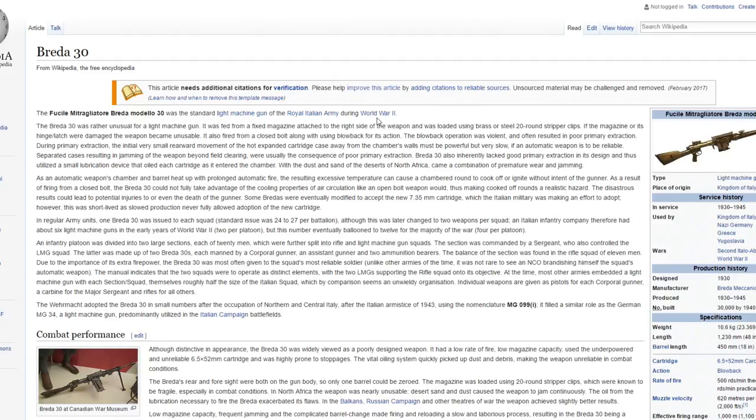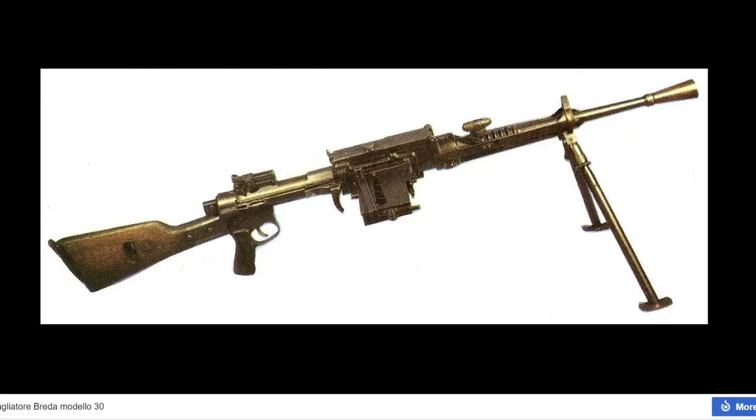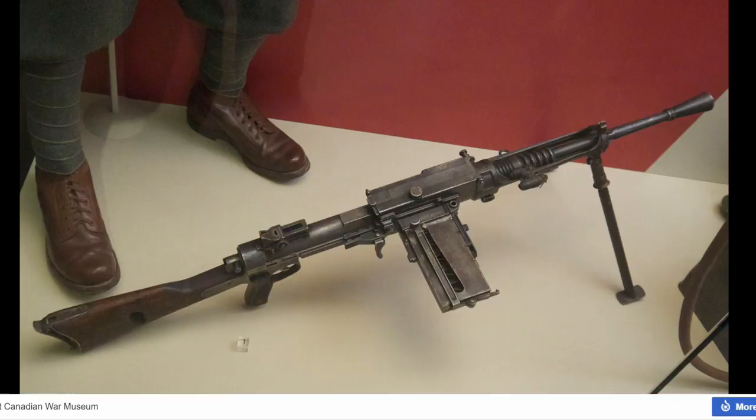The Breda 30 is an LMG - it's interesting because it was used by a lot of people. Made in the Kingdom of Italy, there were 30,000 of them by 1940. It was mainly in World War 2 but also used in the Second Italo-Ethiopian War. This could be a cool LMG - if I had a choice between this and the MG42 I think I would have to pick this because it just looks badass. Attachments are also something I think this game is really gonna have to work on - there were suppressors and various attachments in World War 2.